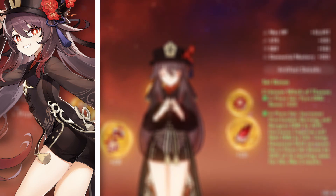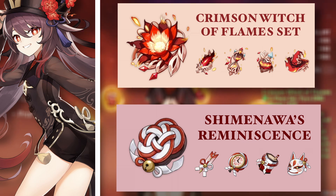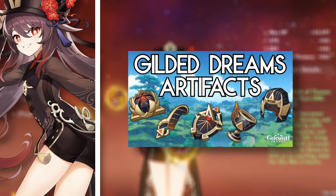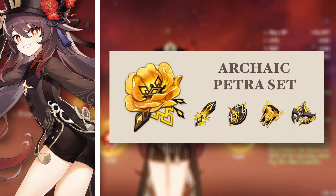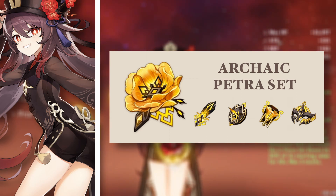For artifact sets, there are two main options: the four-piece Crimson Witch of Flames and Shimenawa. Crimson Witch of Flames will give you more reaction damage, and Shimenawa will give you normal attack and charge attack buff at the cost of some energy. Both are quite good and the difference between them is almost negligible. There is another niche set — four-piece Gilded Dreams — which gives elemental mastery and attack. If you have any Geo characters in her party comp, try running four-piece Archaic Petra for the elemental damage bonus.